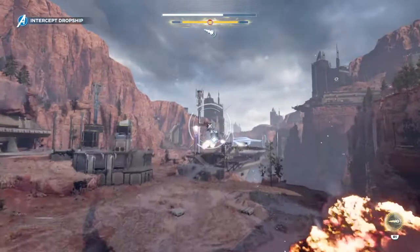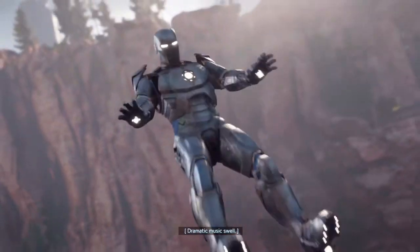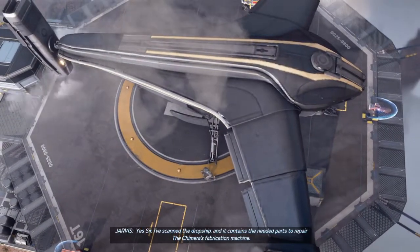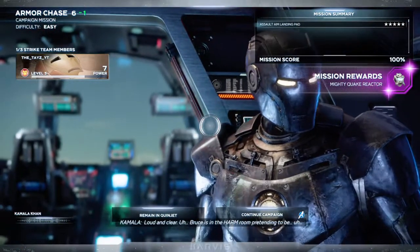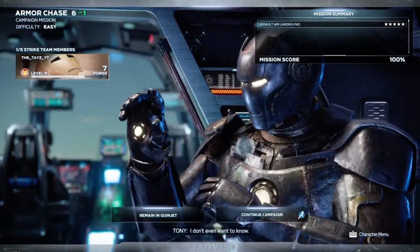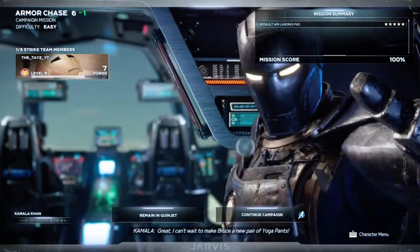The dropship shield. We've got the needed parts to repair the Chimera's fabrication machine. Excellent — let's check in on the kids and head home. Kamala, you read me loud and clear? Bruce is in the harm room pretending to be... I don't even want to know. Any luck out there? Success — we'll all be in new threads soon. The fabrication machine should be back online in no time. Great, can't wait to make Bruce a new pair of yoga pants.